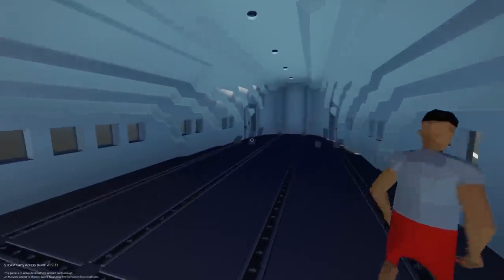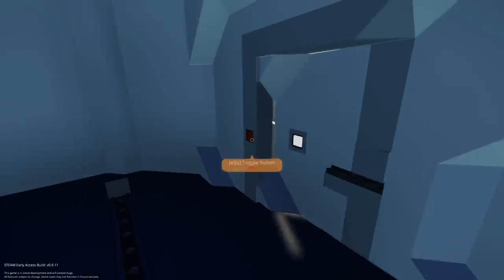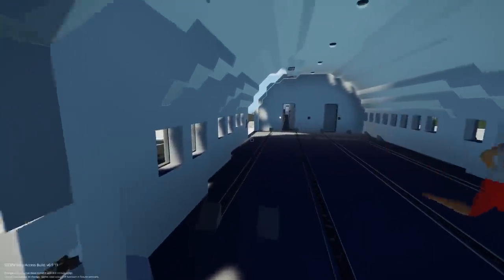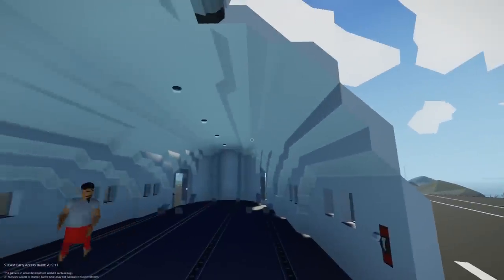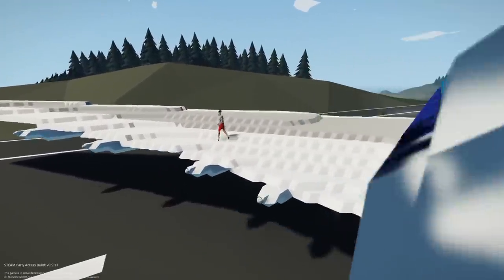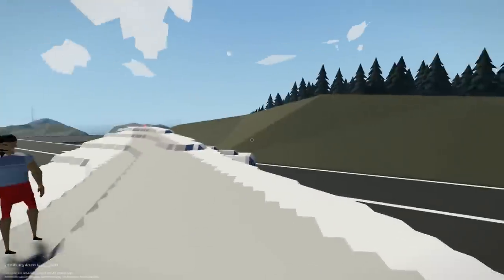Cargo bay. Yeah, look. Does this thing open up? The whole side opens up. They should have put some parachutes in here. Yeah, that would have been amazing. It is cool. Let's get a new one. This might be my new favorite plane, even though I didn't pilot it.